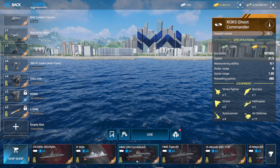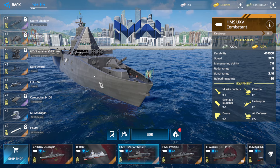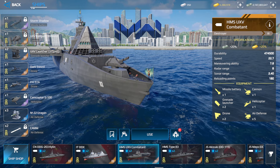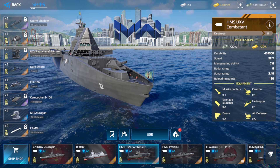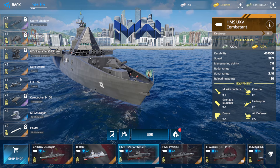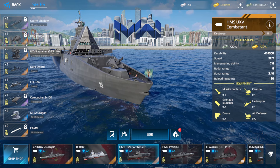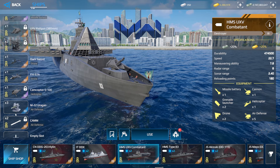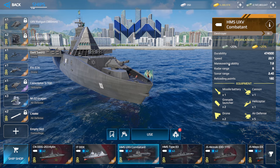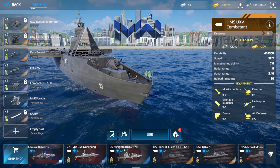This is the second ship you can get from the spin — the HMX UXP Combatant. It's a destroyer with a landing platform. It has one locked missile, Storm Sider, one rail gun cannon, two grenade launchers, support for two drones, one slot, one CAM copter, a locked helicopter that can also launch missiles, two locked air defense, and three customizable air defense slots.